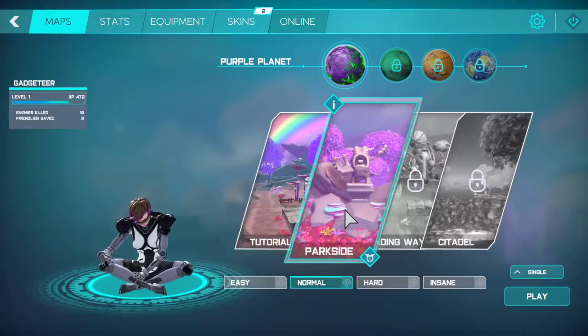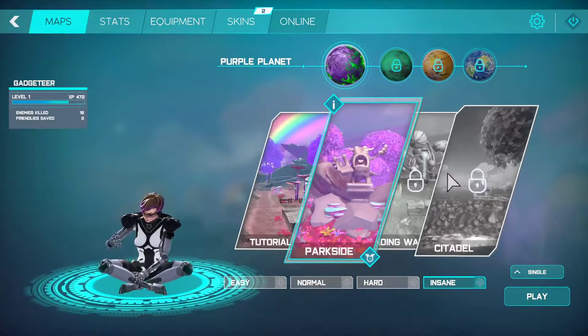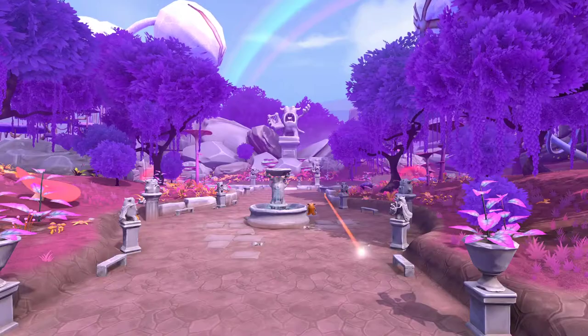Now the park side — insane! Yeah, that seems too insane. That seems like the right way. Use your mouse wheel to rotate your towers; the blue highlighted area will show you their firing range.